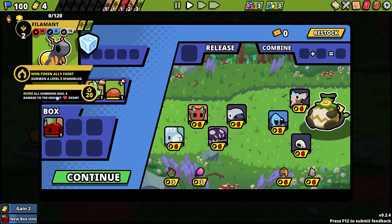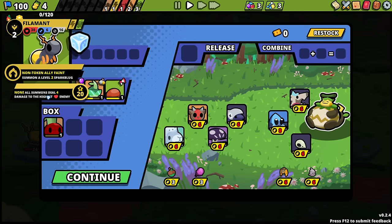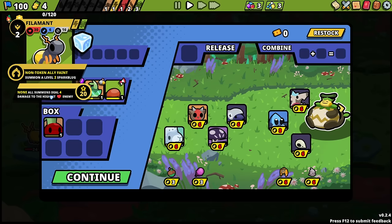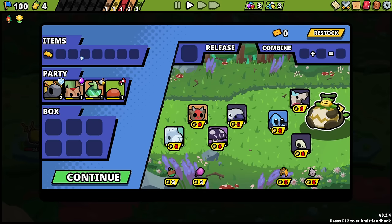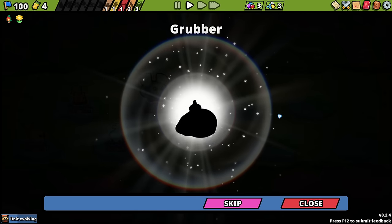In the background? Summon a level two spark bug. All summons do four damage to the highest enemy. We don't have very many summons right now, is the thing — I would like to find more. I'm using you to just keep on gaining experience. Grubber up!